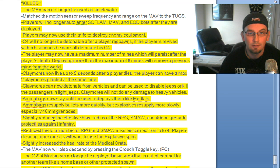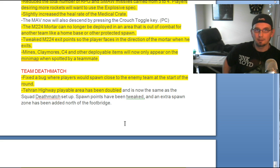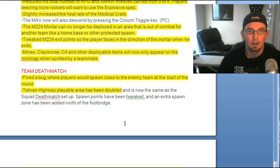Slightly reduced the effective blast radius of RPGs and grenades against infantry. Reduced total RPGs you can carry from five to four — players wanting more rockets should use the explosive specialization. Slightly increased the heal rate of the medical crate. The mortar can no longer be deployed outside the combat zone, ending the exploit of mortaring from safe areas. Mines and claymores now exit facing the direction you're looking, same as vehicles. C4, mines, and claymores now only appear on the mini map when spotted by a teammate.